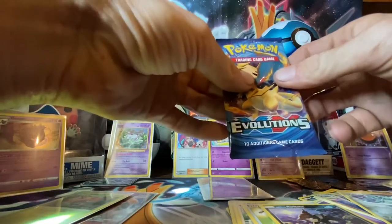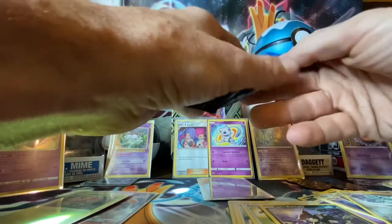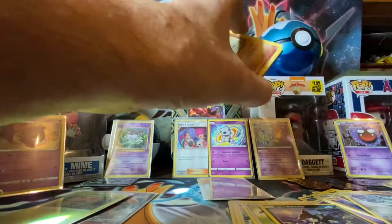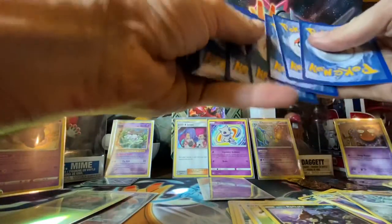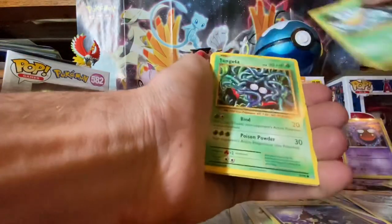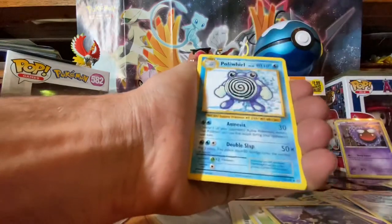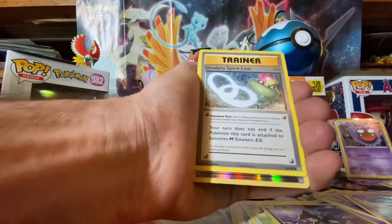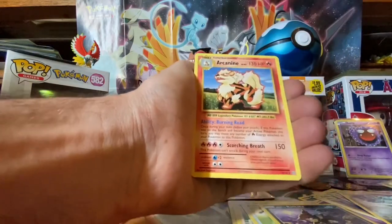All right, Evolutions — please give me that Zard. I need that full art Zard. I'm calling the Zard Gods. I already know what I pulled so I won't spoil it for you guys. Sandslash, Weedle, Tangela, Ponyta, Doduo, Porygon, Porygon2, Trainer Reverse, Slowbro Spirit Link, Reverse Doduo, and a Hollow Arcanine.